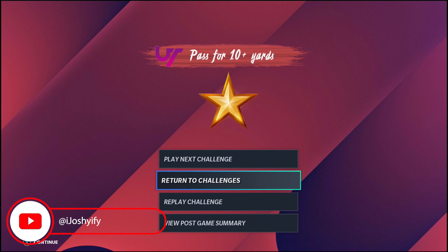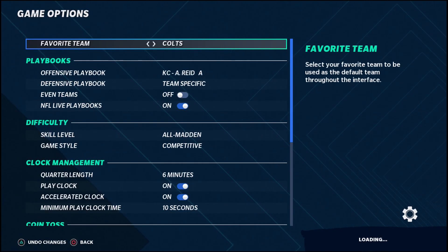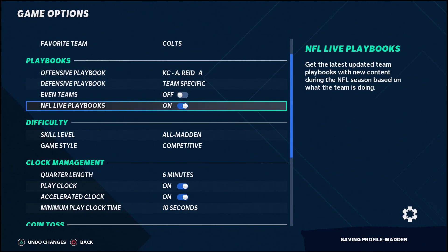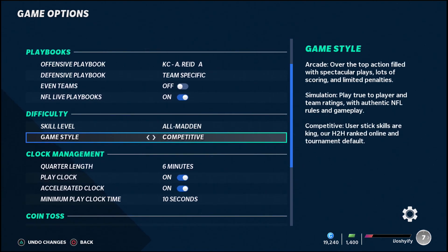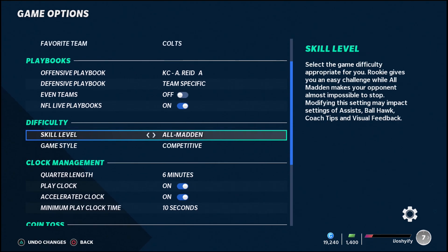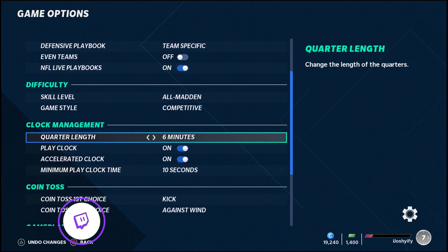If you enjoyed that tip and didn't know about it, be sure to leave a like on this video — when I found that out I was like, this is a game changer. Now for the rest of your settings, go to the main screen, go down to Settings, then Settings again, then Game Options. None of this stuff really affects your MUT except you want to have NFL Live Playbooks turned on. Your skill level and game style don't really affect your online modes — All Madden and Competitive is what's set for Weekend League, which is the competitive style I'll have set.